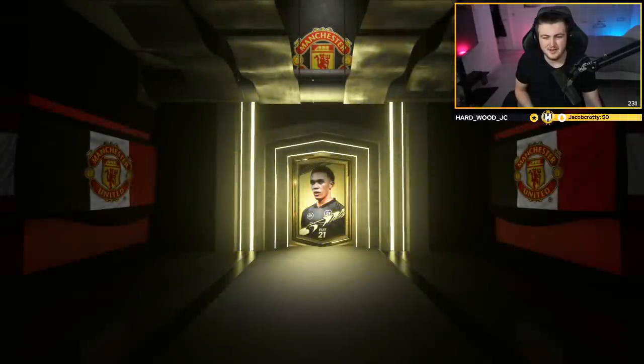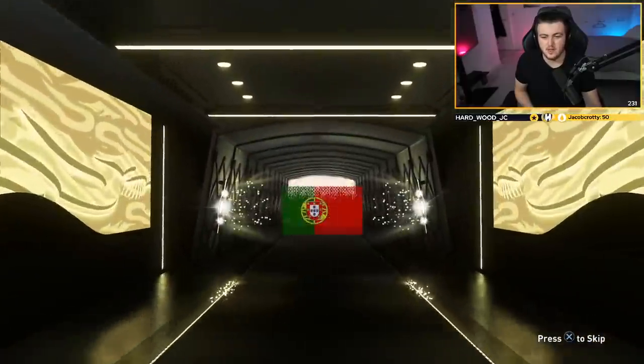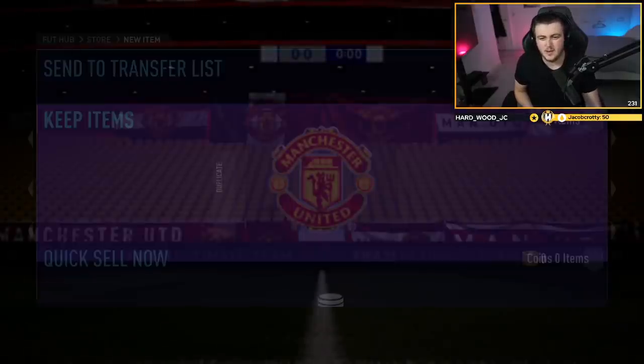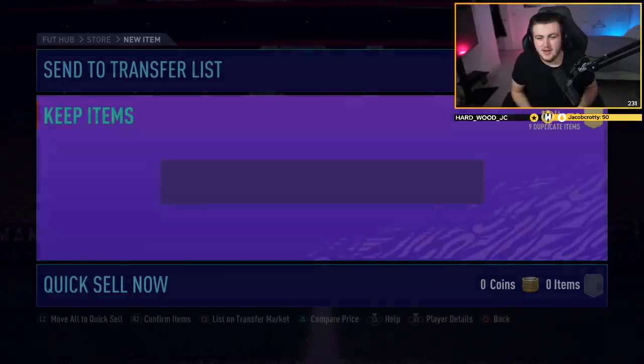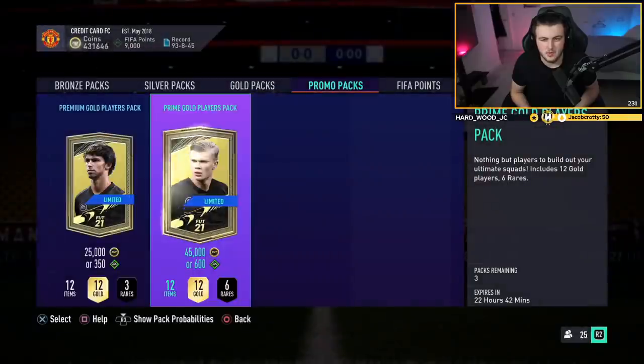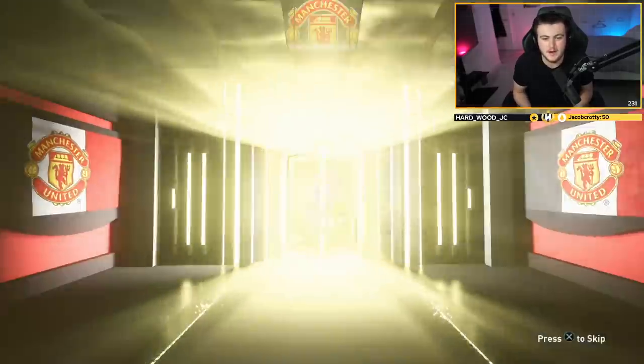We've got four packs left. Hopefully the second half of these Prime Golds are better. Prime Golds are weird — they're either really good or really bad, and like never in between. You never get a set of Prime Golds with just a couple of cheap walkouts or anything like that. And then there's the lag. We got ourselves a Lopez — feels bad. But yeah, the Prime Golds — you either get something insane out of them or you just get terrible boards. You never get the one where it's a 50k walkout and a few decent boards. It's always bad or good.